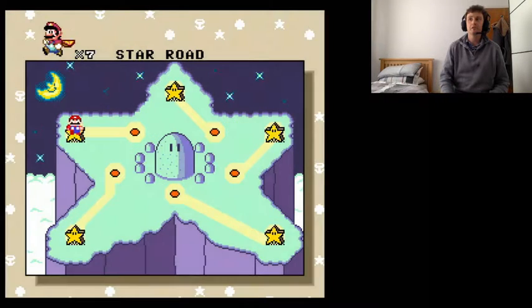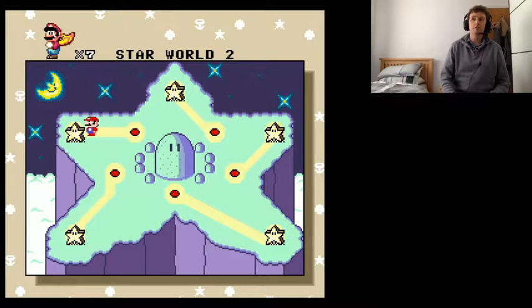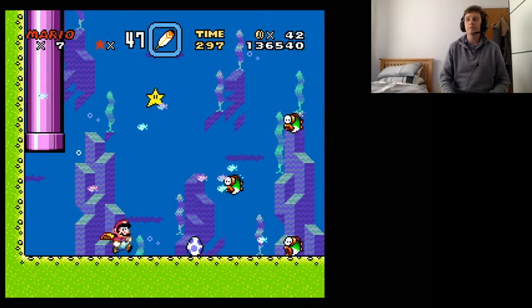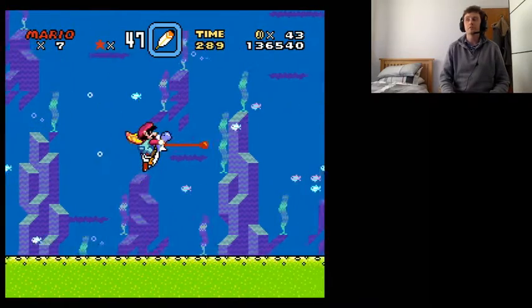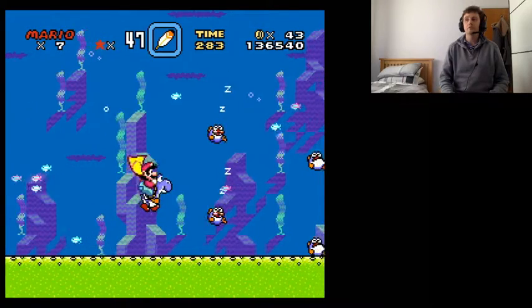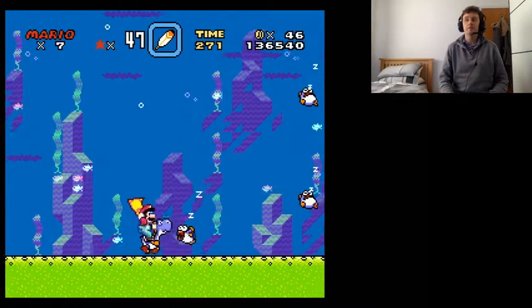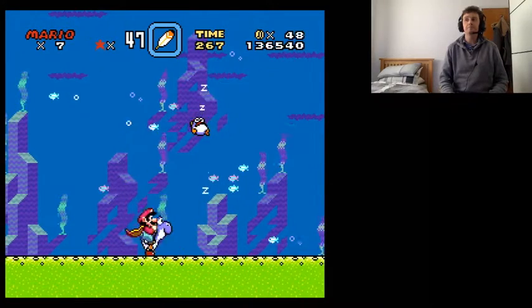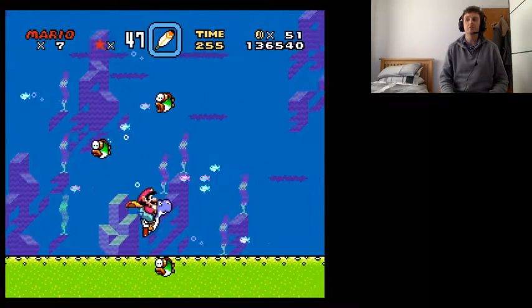A quick jump across to Star Road. Star Road is really quite good because you get the different types of Yoshis here. These Star World levels are irritating and can be a bit cryptic with the way you go through them. Some of them are ridiculously easy, some of them are not. This one - Yoshi ate the star and became Big Yoshi. If he doesn't eat the star, he stays small Yoshi until he eats about 10 enemies - but he will eat them himself, you just have to go near them.